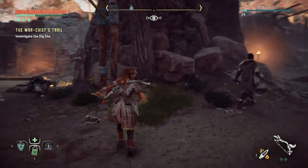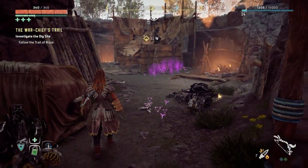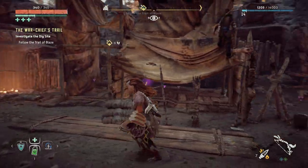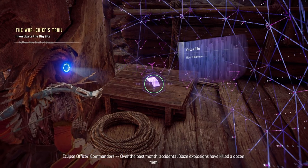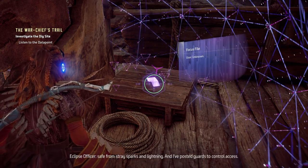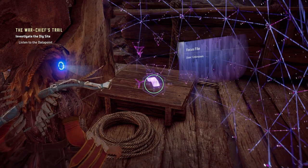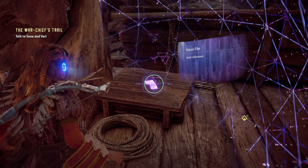It's good to see Varl again. We need to investigate the dig sites. Follow the trail of blaze. There's a datapoint here: accidental blaze explosions have killed a dozen men in the Ring of Metal. The supply master placed the entire stockpile in a covered shelter safe from stray sparks and lightning with guards posted to control access. A blaze stockpile inside their base — sabotage that and we win!